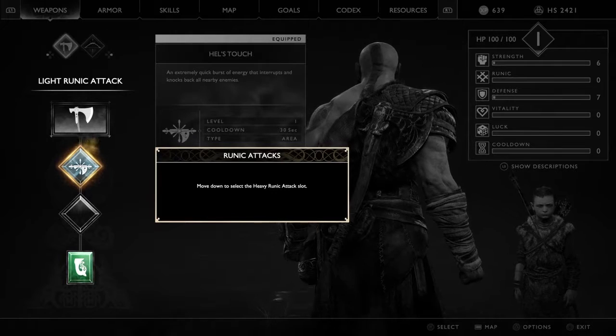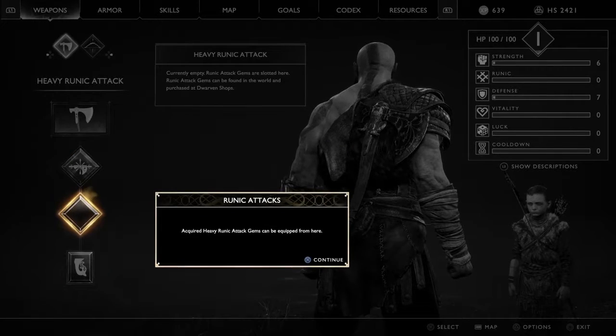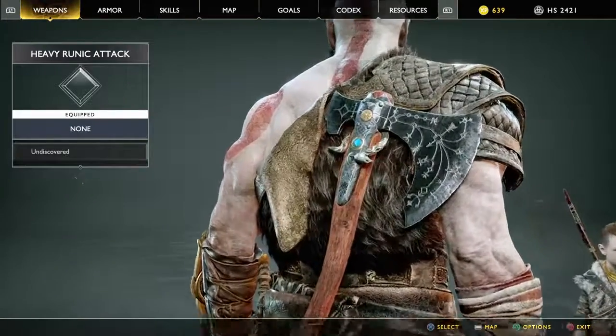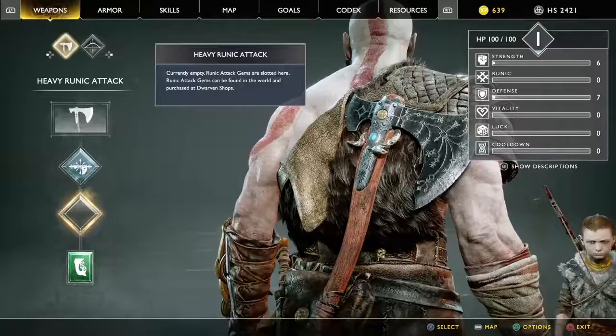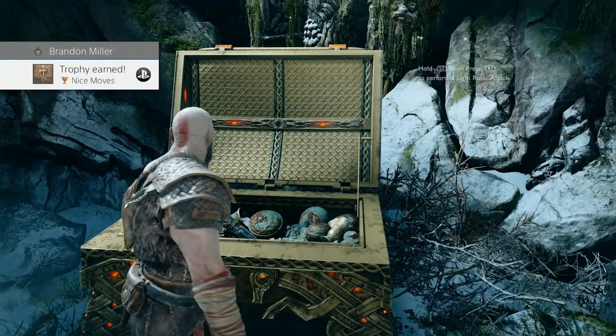Back out and it's going to tell us about the heavy runic attacks. We will get a heavy runic gem later and apply it to that slot, but that's later. Back out once you do, and our second God of War trophy will pop — boom — Nice Moves! Thank you for watching, guys. I appreciate it. Like, subscribe, peace.